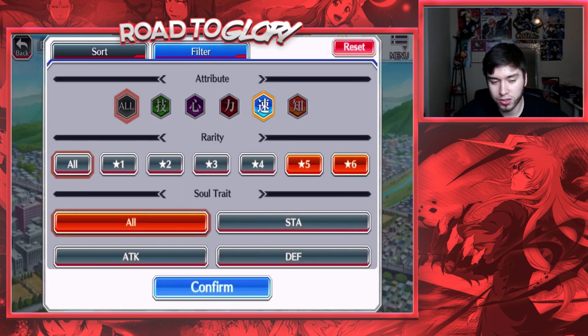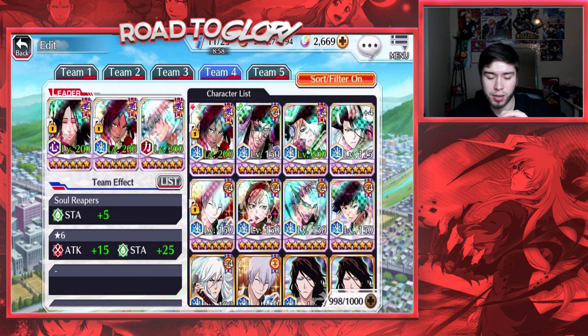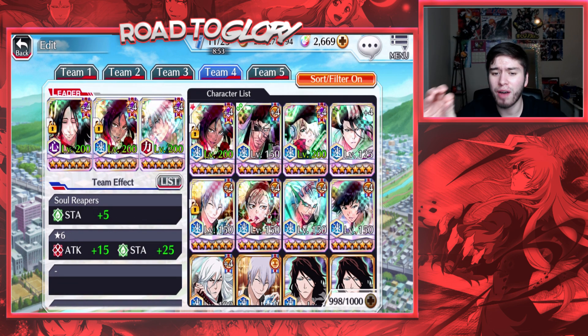Moving on to the speed attribute — we've got Yoruichi, the Cacao Society version, which is actually a really good character I really like. We've got Shunsu which I still need to max out, but I do have all the frenzy characters now so I'm gonna work on that probably off screen after this video.